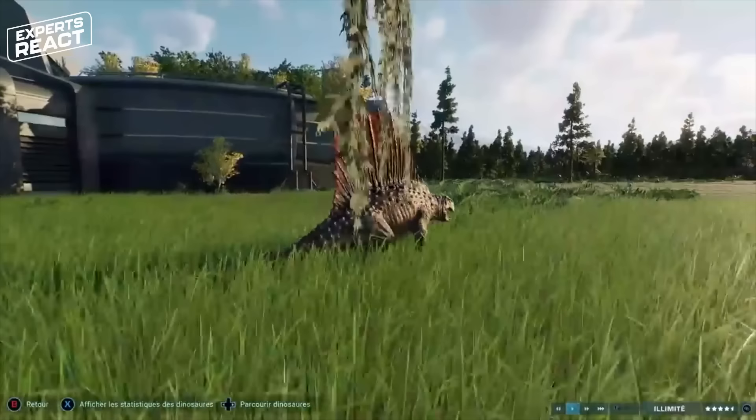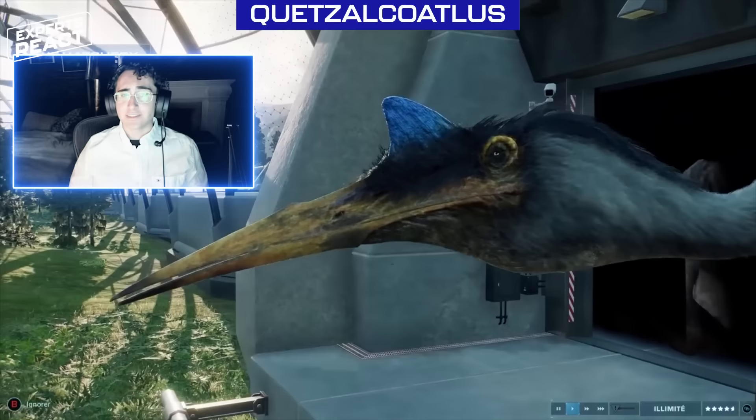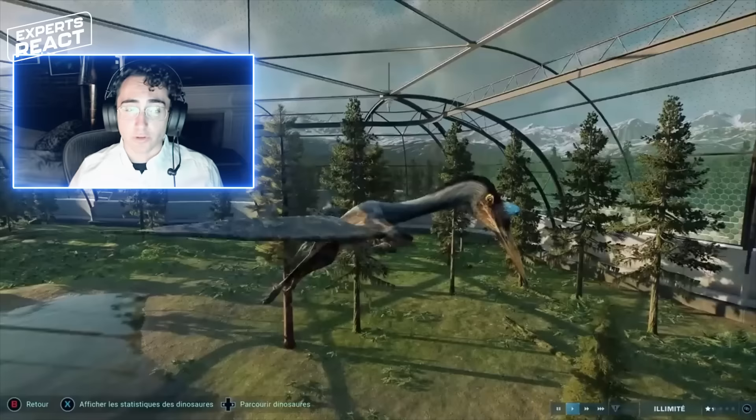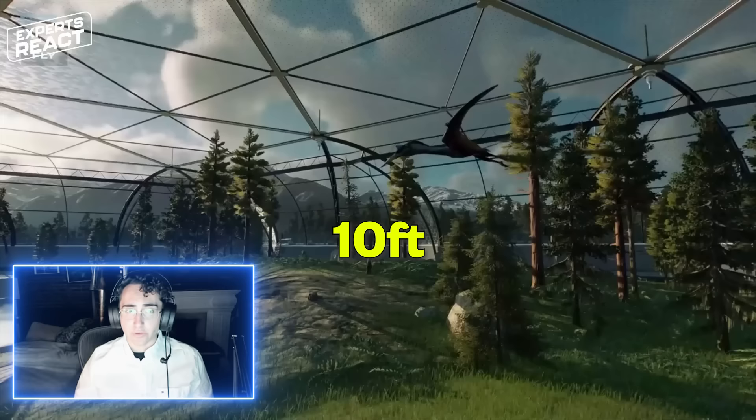Quetzalcoatlus — this is the largest flying animal we've ever discovered in the fossil record. Its wingspan was about 40 feet long, so we're talking about an animal the size of a World War II fighter plane. Its skull alone was probably about 10 feet or 3 meters long. This is a massive, massive animal.